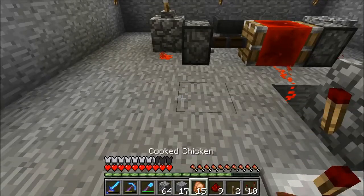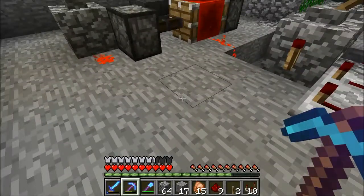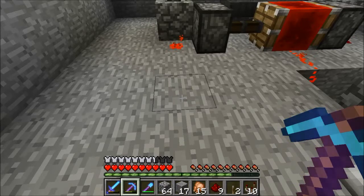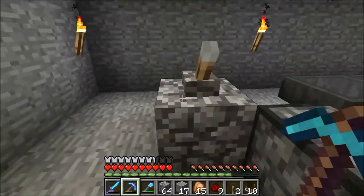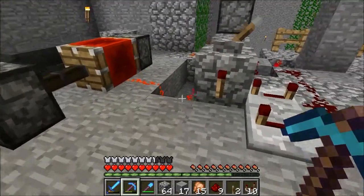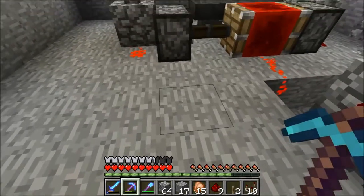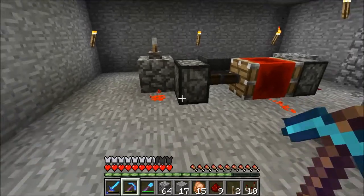All right everyone, I am back — redstone comparator! So now I am going to build a T flip-flop. It really keeps a memory: it gets a pulse and turns on, gets another pulse and turns off. So you can turn a button into a lever. A lever has an always-on or always-off signal, and a button has an on pulse then turns off. Sometimes you just want to use a button to turn on lights, but lights need a constant power source, so you use a T flip-flop. In this case we want the T flip-flop to turn this clock on or off.